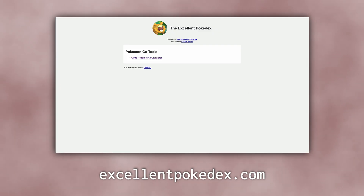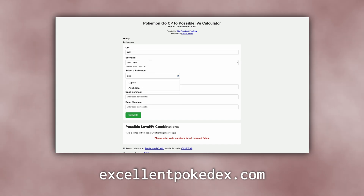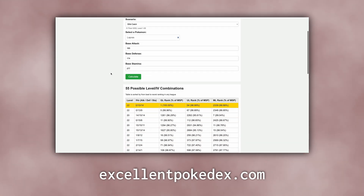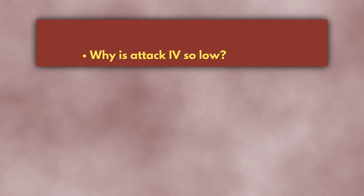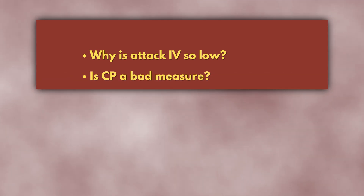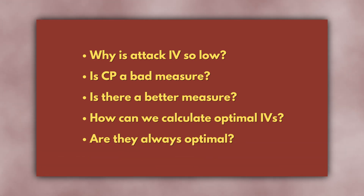How exactly do they know that? I didn't know the answer until very recently, when I decided to build a tool to convert CP to possible level and IV combinations. I wanted to include Great and Ultra League ranking information, so I had to learn exactly how these rankings worked. I had so many questions: Why is the attack IV generally close to 0? Is CP a bad measure of Pokemon effectiveness? How do we actually calculate the optimal IVs? Are these IVs always optimal? In this video, we'll answer these questions in detail.